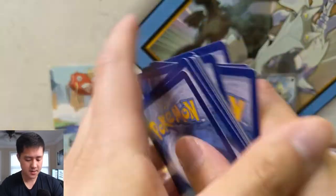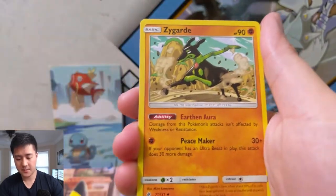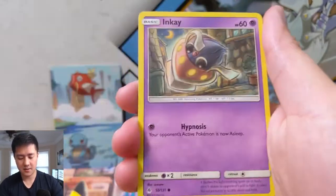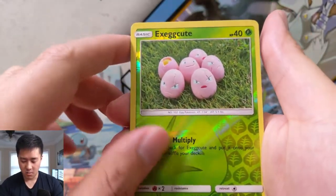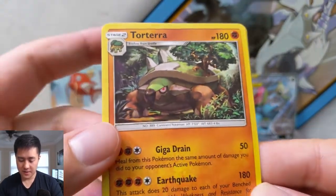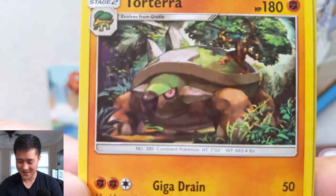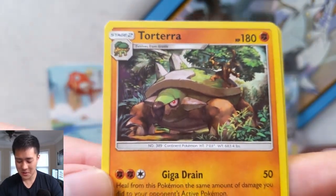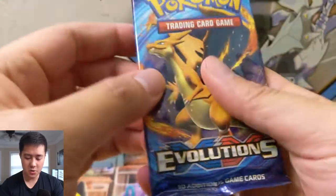On to Forbidden Light. We have a Water Energy, Heliolisk, Spewpa, Zygarde, Fennekin — pulling a bunch of Fennekins — Pancham, Jangmo-o, a bunch of Fennekins, a random set of eggs for the reverse, and then a Torterra. Like Turtwig is cute — he's really like a turtle — but Torterra just doesn't do it for me as far as a cool turtle Pokémon. It just didn't do it for me.